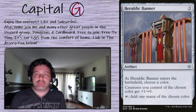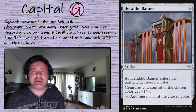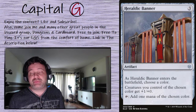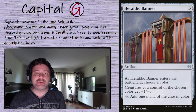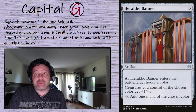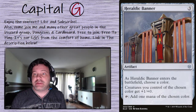The Heraldic Banner: another three-mana mana rock, but quite popular — about $1.50 US right now. Three to cast, taps for a mana of whatever you choose. We're always going to choose white because each creature of the chosen color gets +1/+0. So it taps for our white mana and boosts our white creatures. We're going to have a lot of white creatures — we're going wide here.